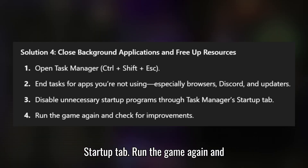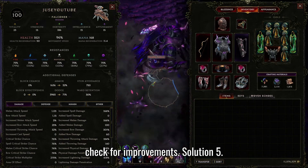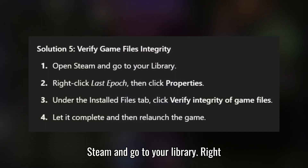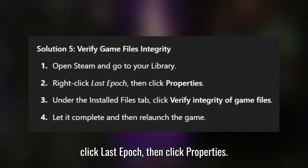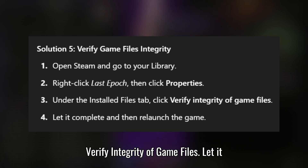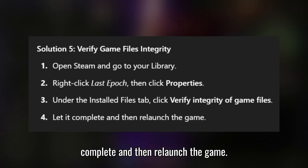Run the game again and check for improvements. Solution 5: Verify Game Files Integrity. Open Steam and go to your library. Right-click Last Epoch, then click Properties. Under the Installed Files tab, click Verify Integrity of Game Files. Let it complete and then relaunch the game.